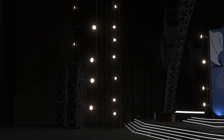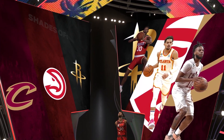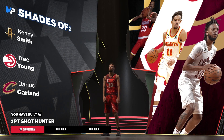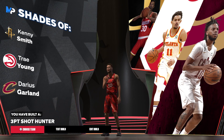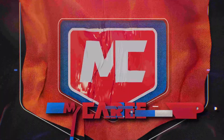Let's see what this build comes out to be. We got Darius Garland, Trae Young, and Kenny Smith — those are pretty good comparisons. To be compared to those in a 2K game is really good because of their skills and the signature packages that they get.